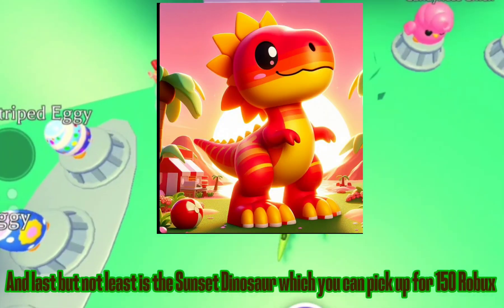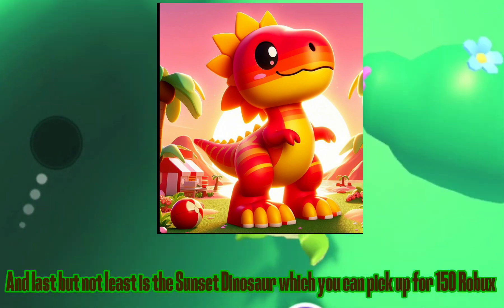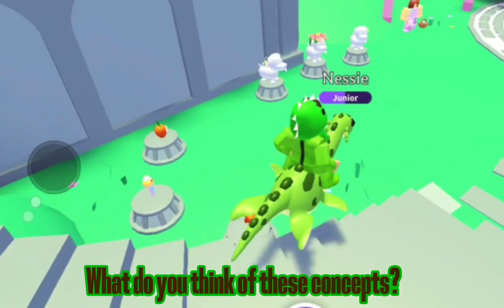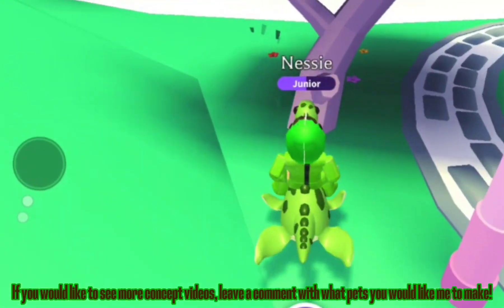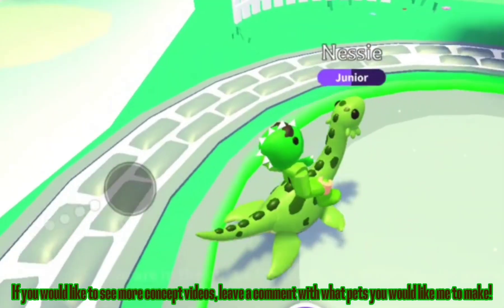Last but not least is the sunset dinosaur, which you can pick up for 150 Robux. What do you think of these concepts? Let me know in the comments. If you would like to see more concept videos, leave a comment with what pets you would like me to make.